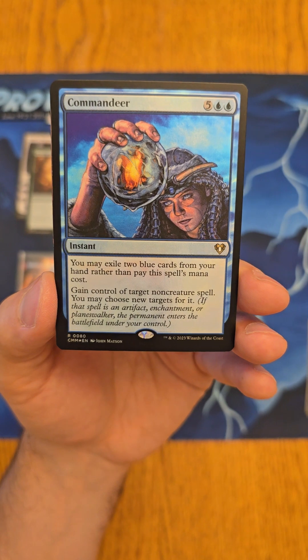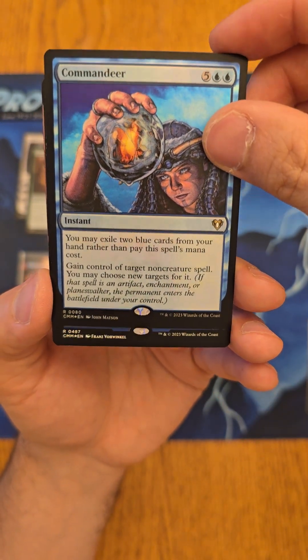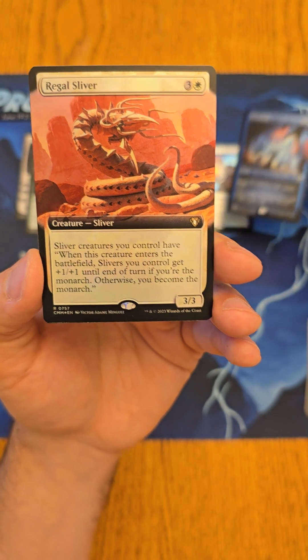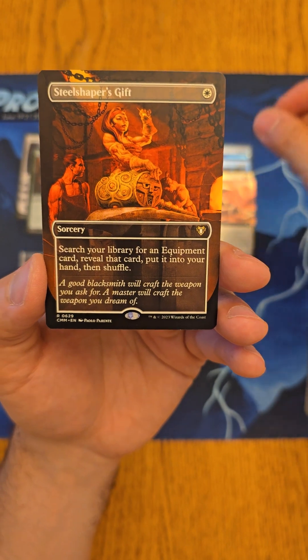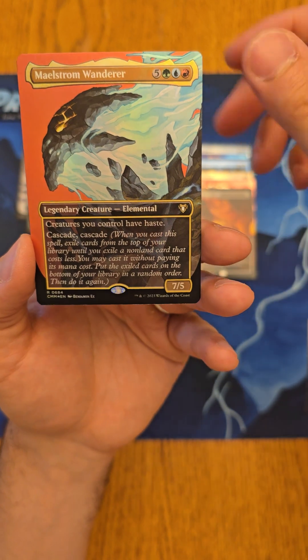Oh — come-and-dear foil! I could definitely use that — beautiful card, I'm happy with that. And there's Evacuation in the extended art, that looks pretty sharp, followed by a Regal Sliver.